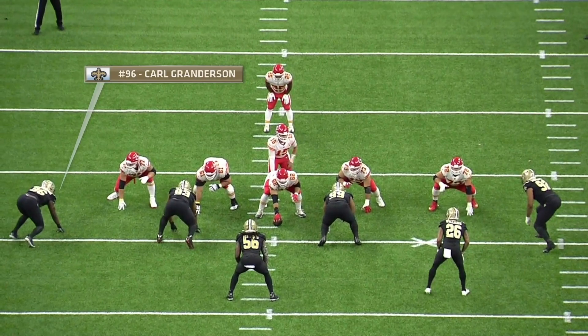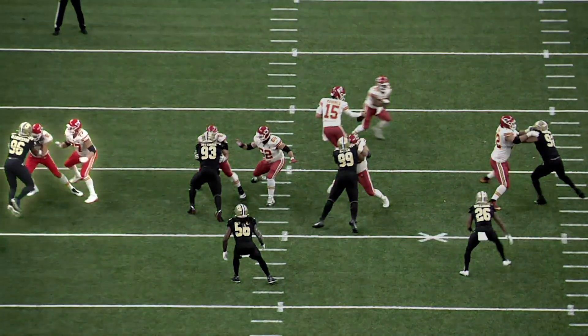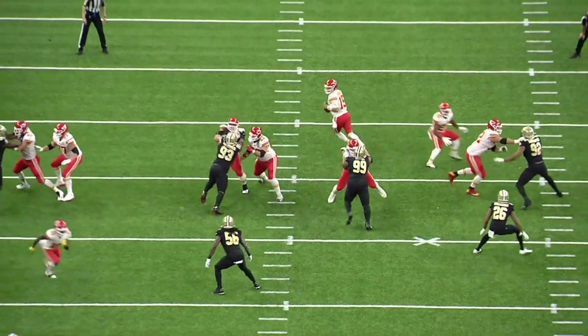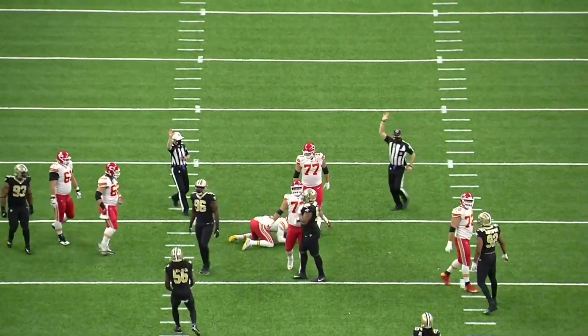Defensively, Carl Granderson — who you may not have heard of — had a couple sacks in this game. Another guy named Trey Hendrickson. In this case, you're going to see Granderson on the left side of this play. This is what man-to-man coverage can do — it can make the quarterback really hold the play a little bit longer. He's getting double-teamed by the tight end and the tackle, and he still gets around. So not only do you have Cameron Jordan, but you also have to figure out where Carl Granderson is at all times.